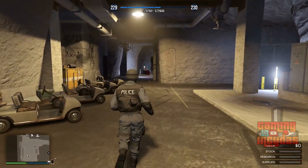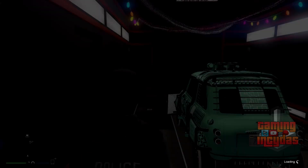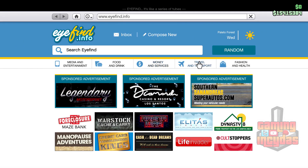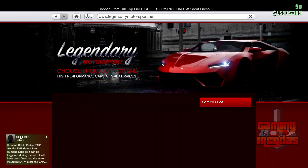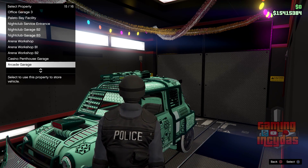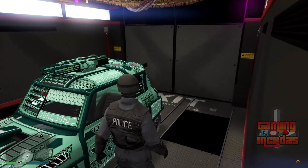You only need a couple of things. You need a bunker with a MOC, and inside your MOC you need a vehicle storage and the vehicle you want to duplicate stored inside your MOC. You also want to be in a free aim session, as we're going to be using that to join somebody in a different targeting mode a little bit later. You're also going to want an arcade with a garage, and store some free Elegies in your arcade — fill it up all the way until you can't fit any more Elegies, as we are going to be duping over these Elegies.